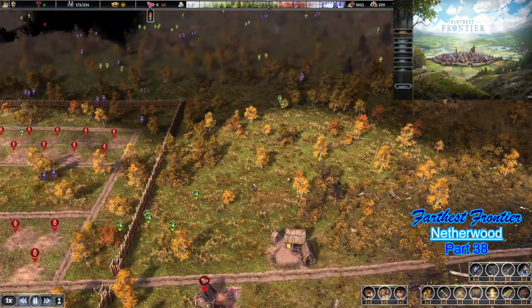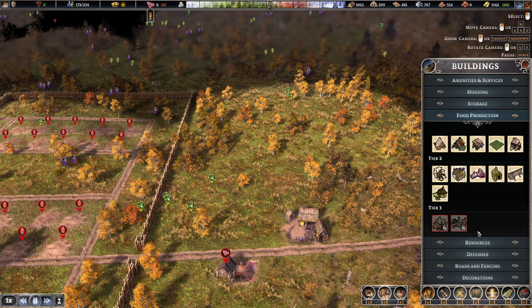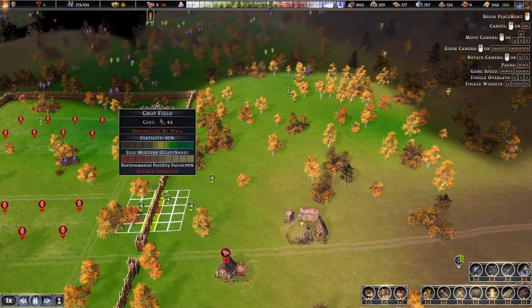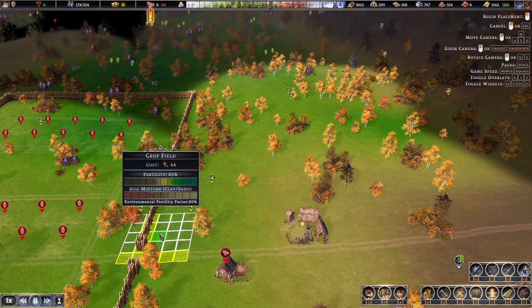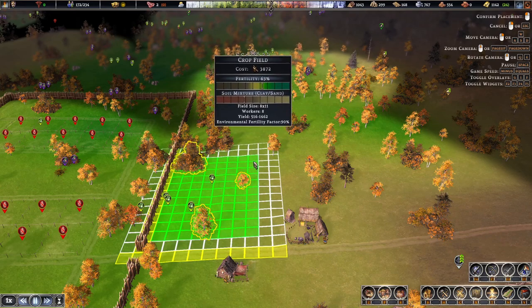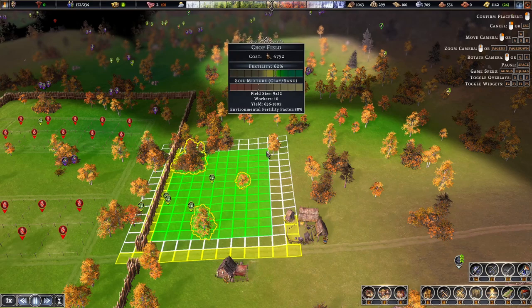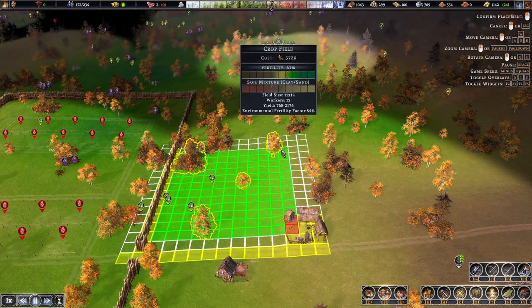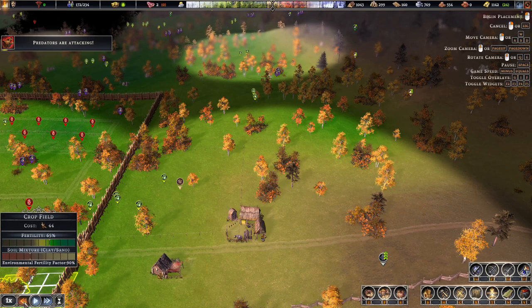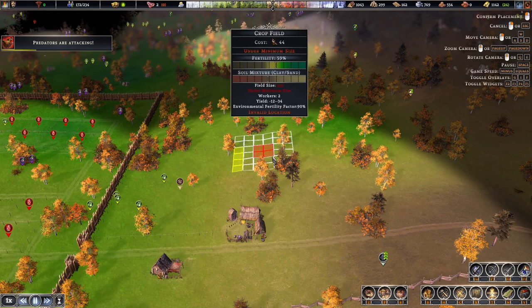Welcome back everyone, it's Tess here and we're gonna start on the farmlands — the next farmlands. First thing we need to do is use this fence line as the edging of the first field. We're gonna start here and go 12 by 12. That's a 12 by, and then I put a fence there.